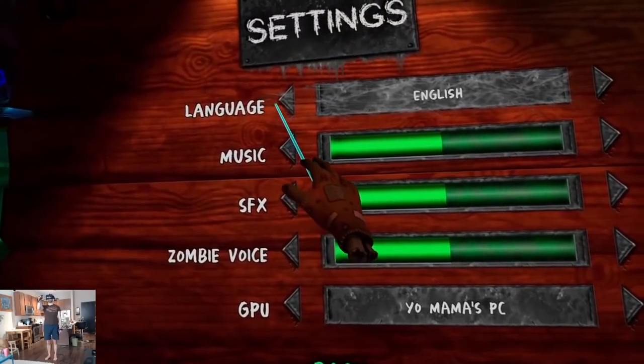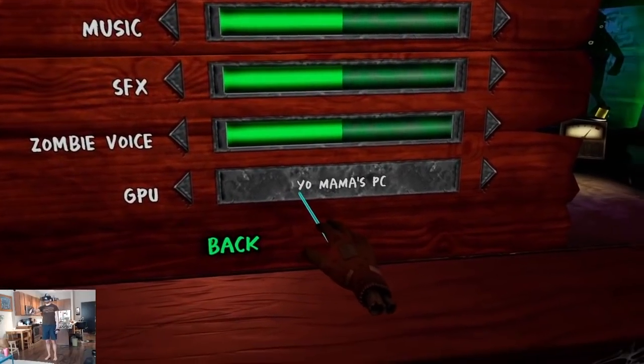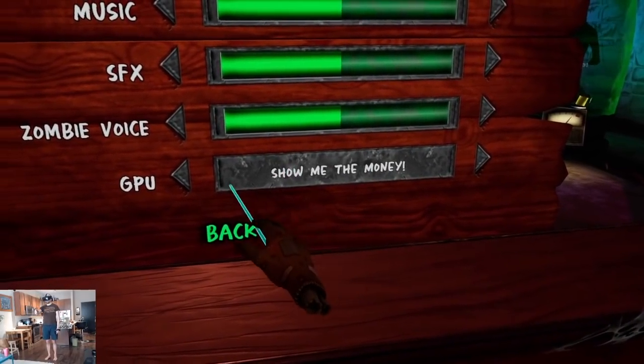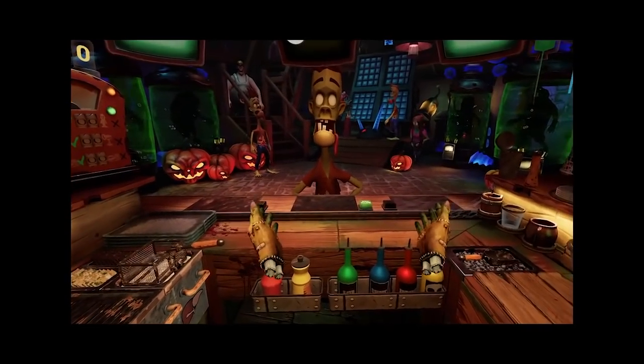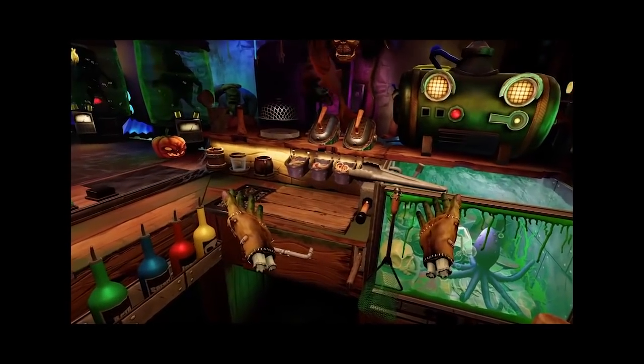Let's check the settings — language, music, zombie voice, GPU, 'Yo Mama's PC,' 'Show Me the Money.' I see — let's do that to start. Tutorial time: Hello there and welcome to Horror Bar. Before you start serving disgusting yet delicious dishes to hordes of hungry zombies, let me show you the basics.